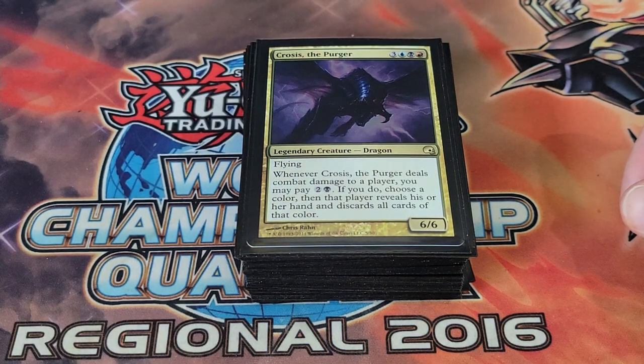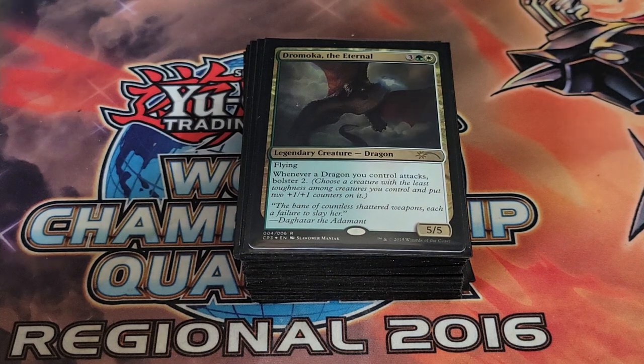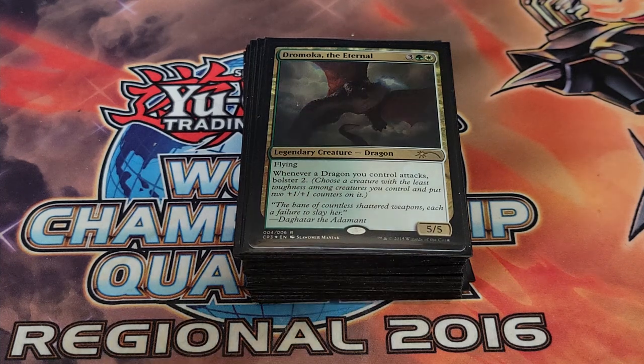We're playing one copy of Crosis. It's pretty good especially if you're facing a mono deck or a two-color deck — if you can deal combat damage to a player, pay two and a swamp, you get to look at their hand for card advantage information and make them lose resources. We're playing one Dromoka the Eternal; it has bolster — whenever it attacks you choose a creature with the least toughness and put two +1/+1 counters onto it, which is decent for protecting key creatures.